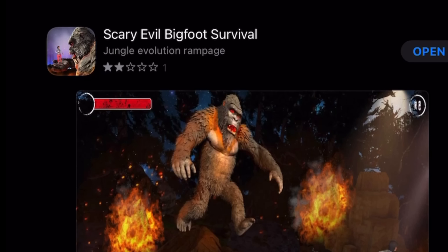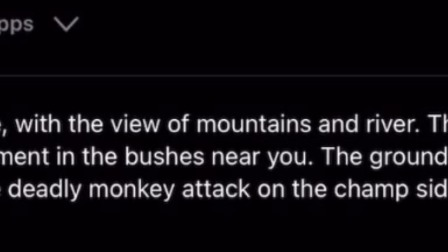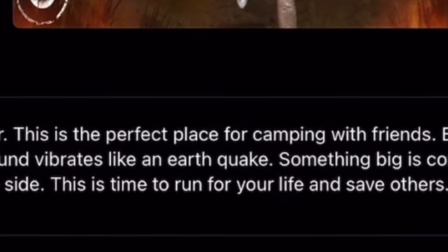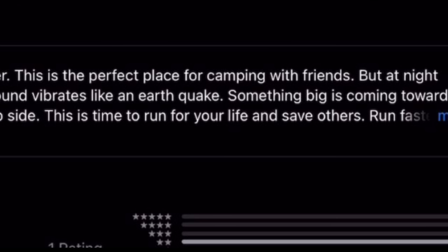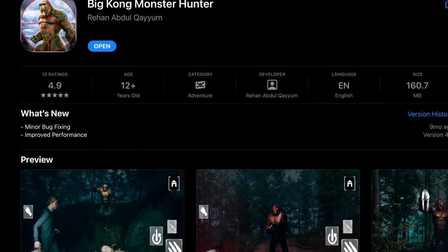The second game we'll be playing is Scary Evil Bigfoot Survival, where now we're hunting bigfoot for real. The description reads: 'Enjoy the beauty of nature with the view of mountain rivers — this is the perfect place for camping with friends. But at nighttime you feel some movement in the bushes near you. The ground vibrates like an earthquake. Something big is coming towards you — a king-size deadly monkey attack.' You get the point. Miraculously, this game only has one rating — a two out of five — which I don't blame.